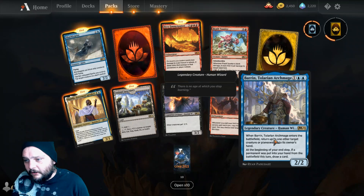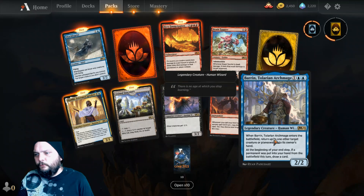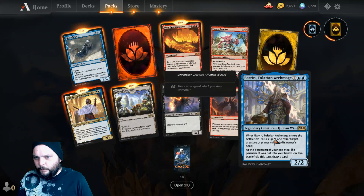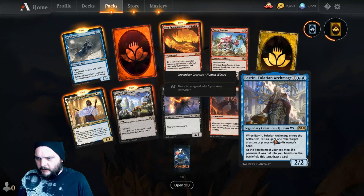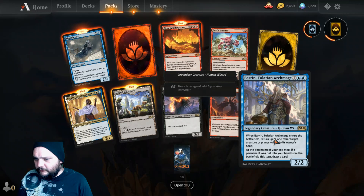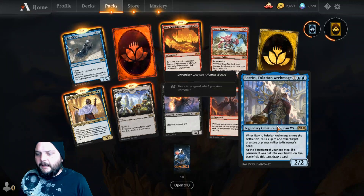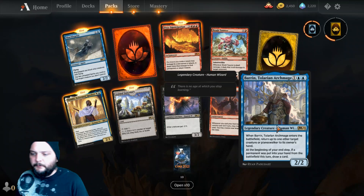We got Baron Talarian Archmage — looks familiar — one and two blue for a two-two human wizard. When it enters the battlefield, return up to one other target creature or planeswalker to its owner's hand. And at the beginning of your end step, if a portal is put into your hand from the battlefield this turn, draw yourself a card.